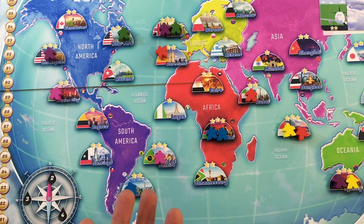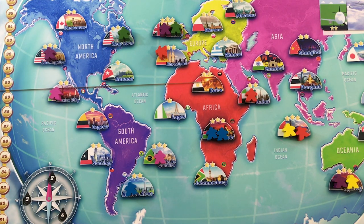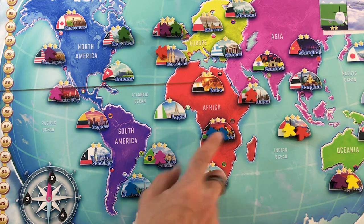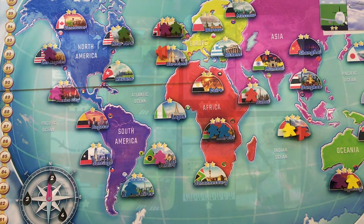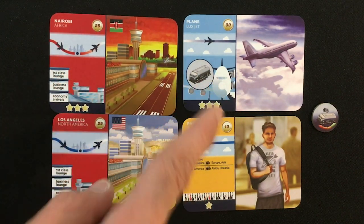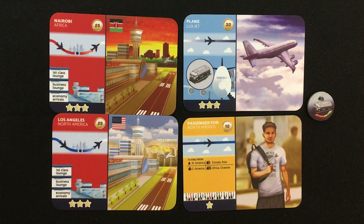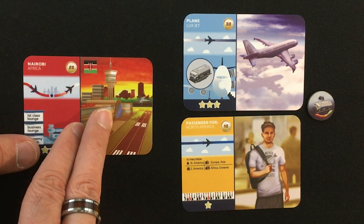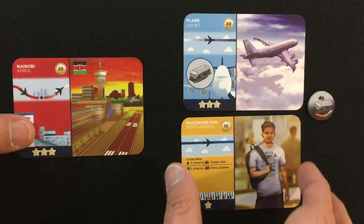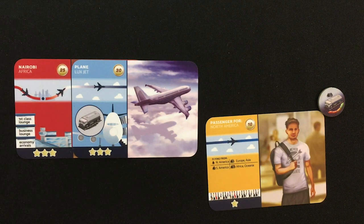The key concept everything rides on is forming flights. In the co-op game you get some free starting cards. I'm going to get the two meeples from Nairobi to Los Angeles. You pick two airports, one plane, and one passenger — those are the three card types — plus fuel trucks. You start with a level four, which is the best. To form a flight, you put these four elements together: an origin airport (Nairobi), an airplane (up to three stars for carrying capacity), a fuel truck, and a passenger going to the correct destination. The three stars on the plane tell you how many meeples you can move at maximum — here I could bring up to three from Nairobi.